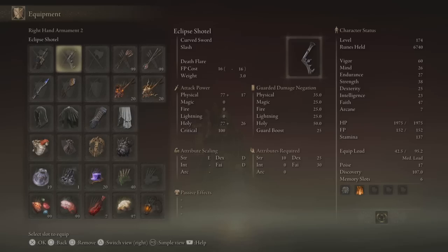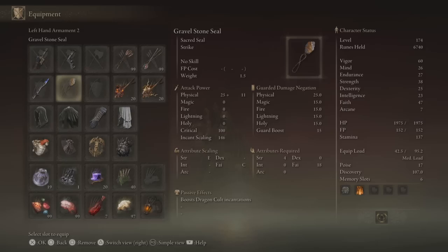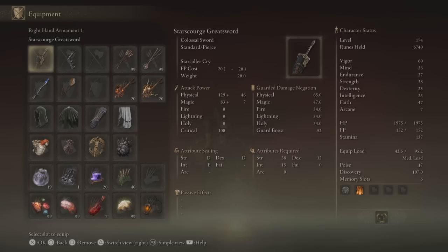Let's first look at why this is a difficult build to set up and run effectively, and that's going to have to do with the level requirements for all the different applications of death blight. The Eclipse Shuttle requires 30 faith and 25 dexterity, and the Death Lightning incantation requires 47 faith. So we already have a split between dex and faith, but then we need 23 points into intelligence for Fia's Mist. Spreading out those stat requirements, putting some stats into mind because this is an FP-intensive build, and then having enough vigor to not die all the time, just really brings us up to a decently high level where we're not min-maxing for any particular skill.